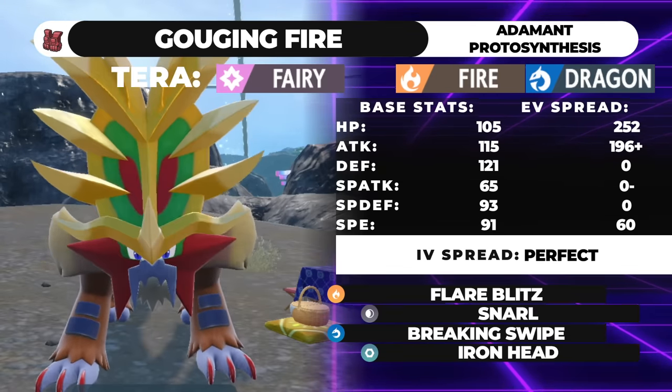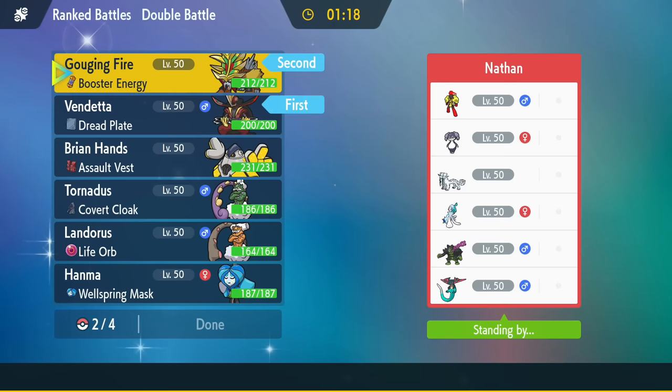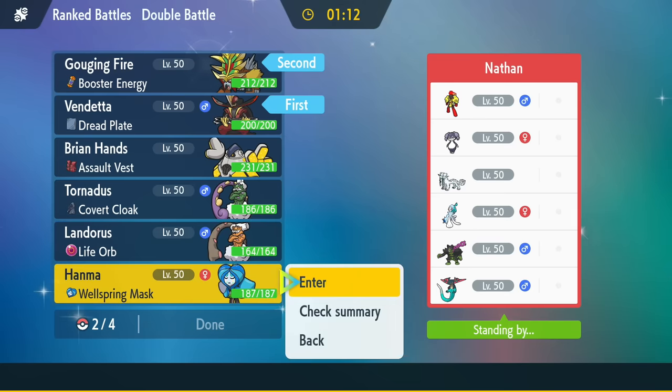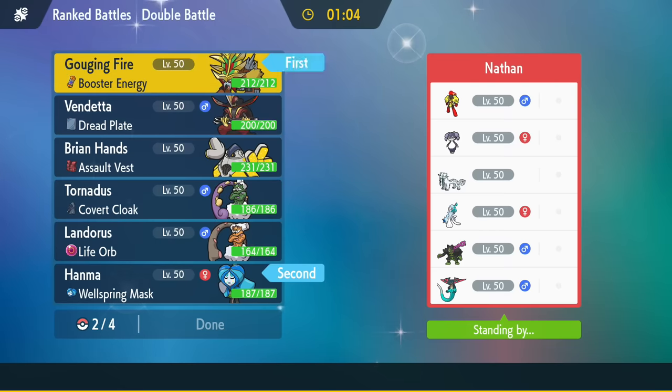Let's go ahead and get right into the showcase. This is actually a pretty interesting matchup. King Gambit does go crazy into Psychic Spam — I do have to be careful with a few things here, but I think we can get away with it. I want my Ogerpon Wellspring in the back. Actually, Ogerpon Wellspring on lead here kind of cooks. We'll do Ogerpon Wellspring and Gouging Fire on lead.